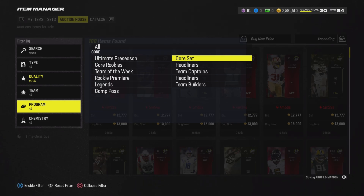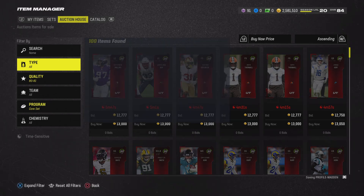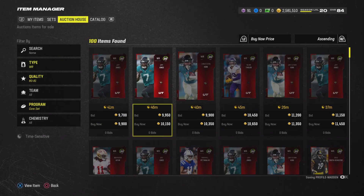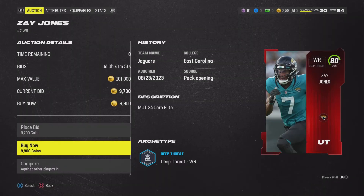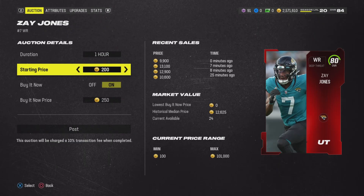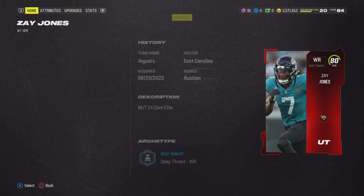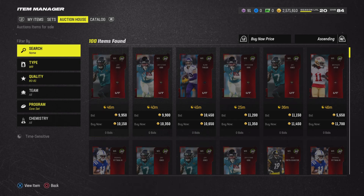There is a new bundle in the store causing new players to be on the market, and 80 overalls are guaranteed out of those Triumph Elite packs, which means 80 overalls are really easy snipes right now. I was looking at wide receivers — these seem to be the easiest. You saw those cards are selling for 13k; we can buy one up for 9,900 right now. Just go buy this card and sell it for 13k. The market could change a little bit, so snipe for 2,000 coins or more under the current market price.